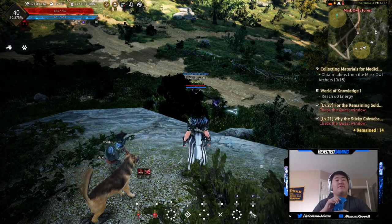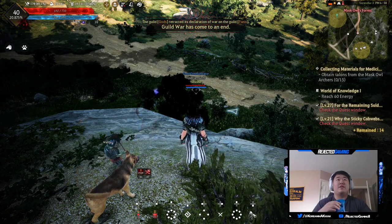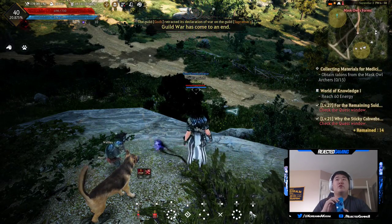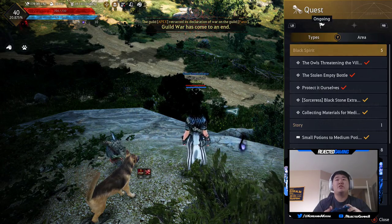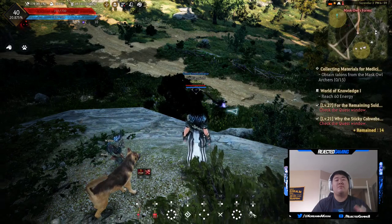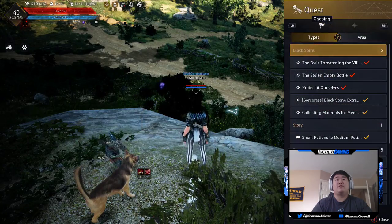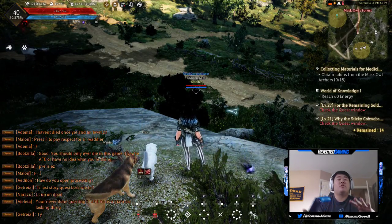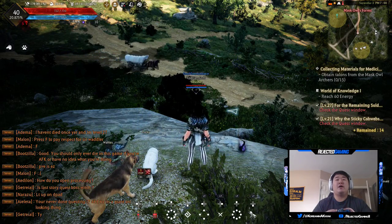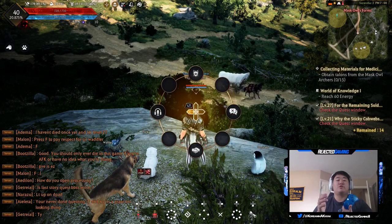Another quick shortcut: instead of hitting start and navigating down to quest, you can hold left trigger and down - it'll pull up the quest screen much easier. Just left trigger plus down pulls up your quest screen. Also for world chat, it's left trigger plus right on the d-pad and right on the right stick. You don't have to hold it down - once you pull it up you don't have to flick it on and off.